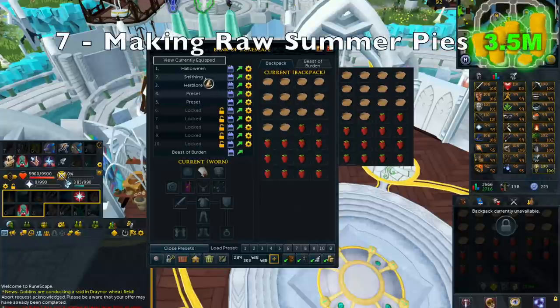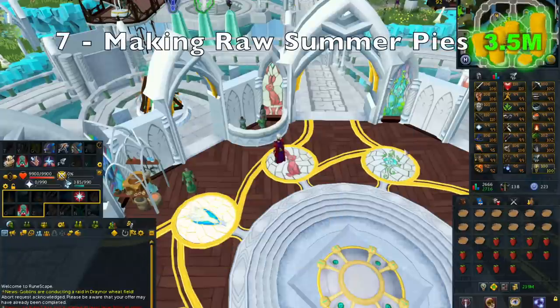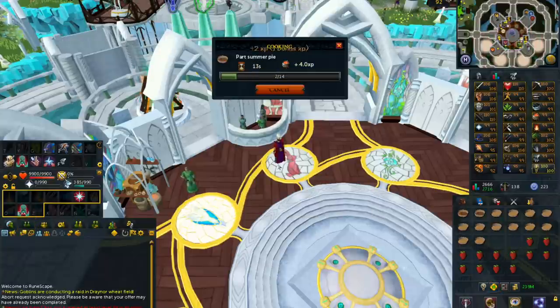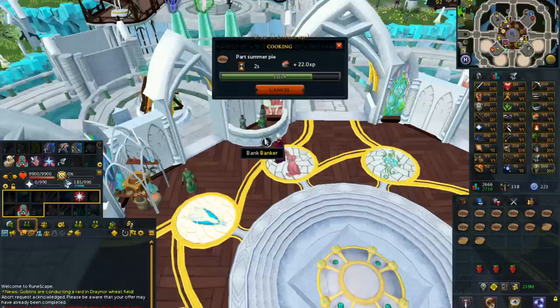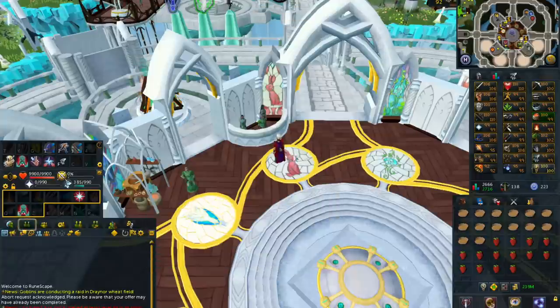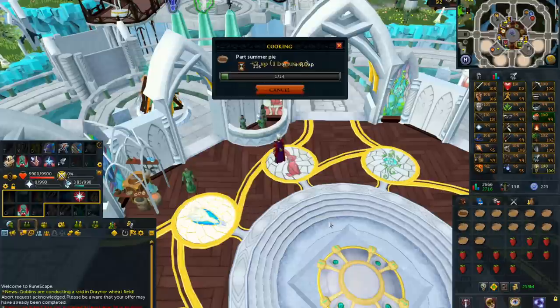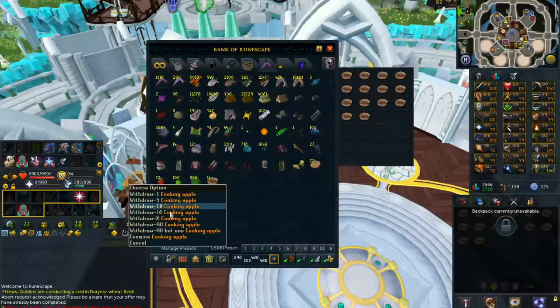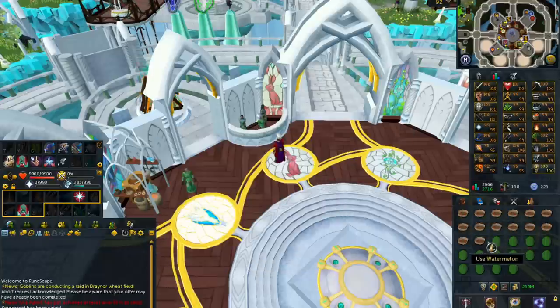At number 7, we have making Raw Summer Pies. You will want to buy 840 pie shells, strawberries, watermelons, and cooking apples, as you can make 840 of these per hour. You will need 95 Cooking for this method. First, create a preset with the pie shell and the strawberry and combine the two until you are out of strawberries and left with part summer pie. The next step is to combine the part summer pie with the watermelons — creating a preset here will help as well.